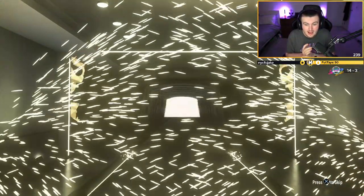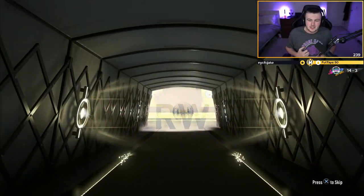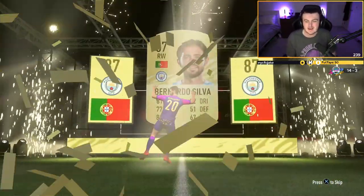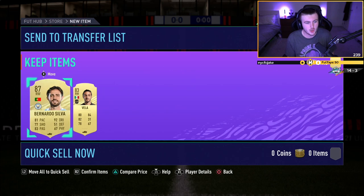We've got a walkout in our second 81 plus pack. It's Bernardo Silva — 87 rated. Good fodder. Good start! Second pack walkout, things you love to see. We've got two right wingers. Not bad, I'll take that.